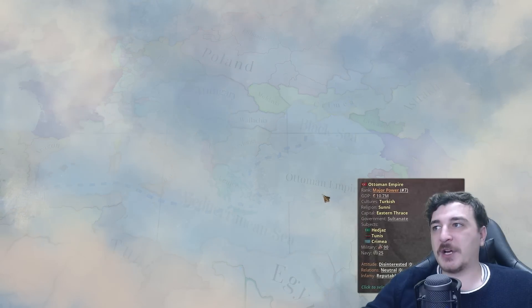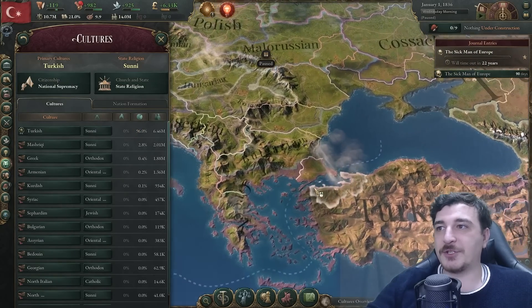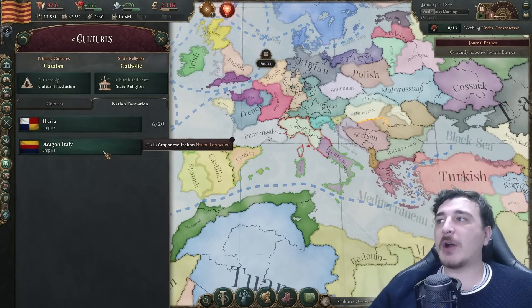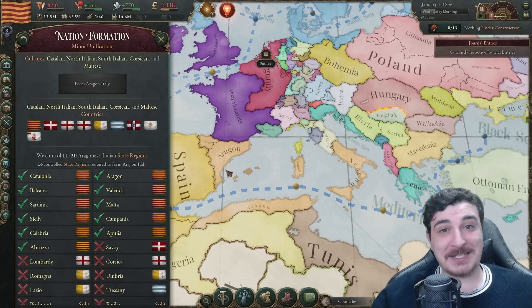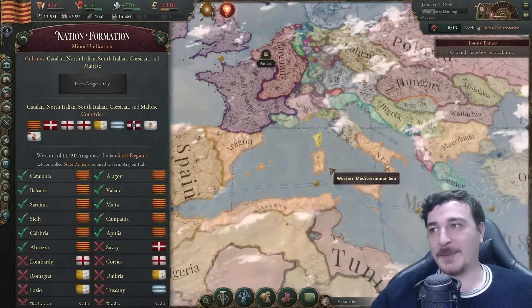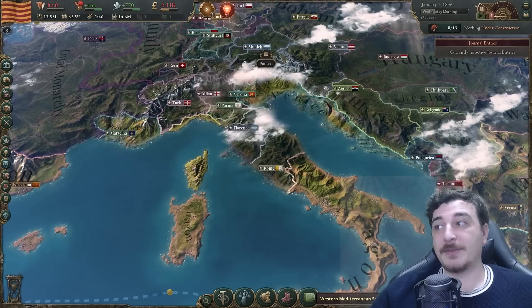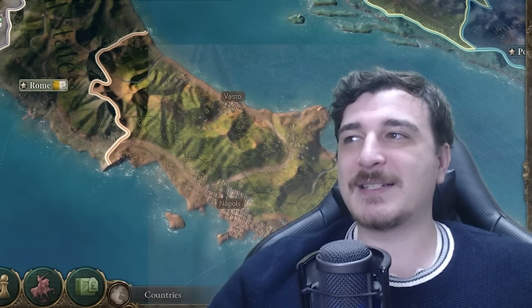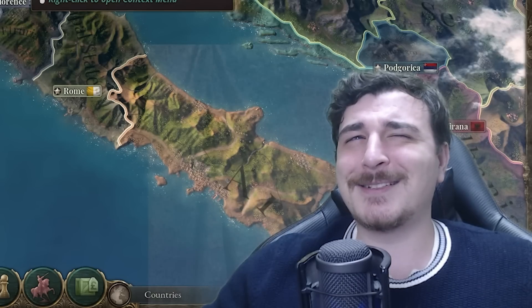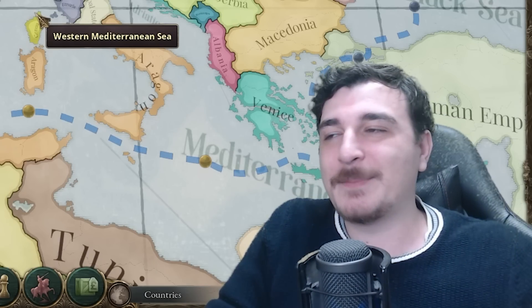I'm going to tag around a little because I'm curious to see what other countries look like and if there are any special formables. It looks like the Ottomans don't have any, but Aragon can apparently form Italy — and they can also form Iberia, which is in the base game as well. I do think that if the Aragonese kept the southern tip of Italy and the islands, they probably would have at some point tried to form some sort of Italian-based nation — maybe even something close to a Western Roman Empire restoration.